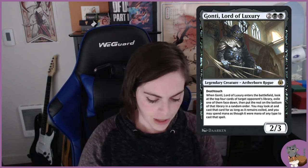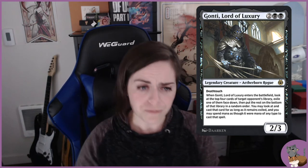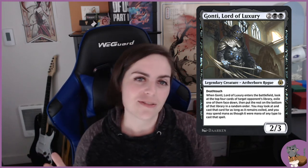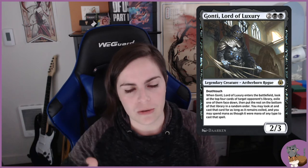Another card that can potentially draw hate towards you is Gonti, Lord of Luxury. When it enters the battlefield, you look at the top four cards of target opponent's library, exile one face down, put the rest on the bottom in random order, and you may look at and cast that exiled card for as long as it remains exiled, spending mana as though it were any type. People don't want stuff exiled from their library, and they don't want you casting their card for yourself.